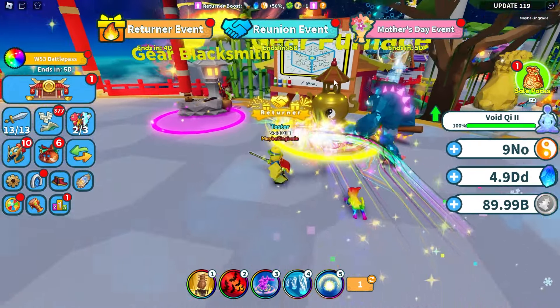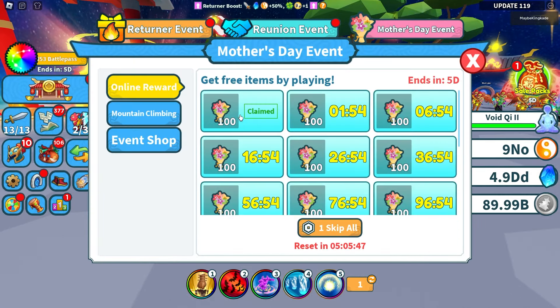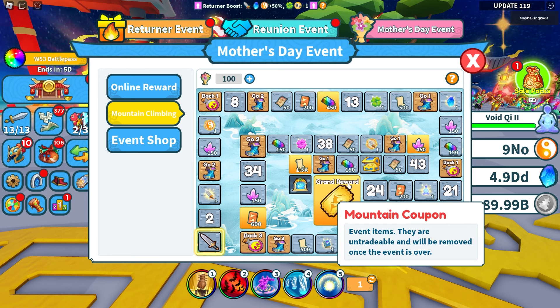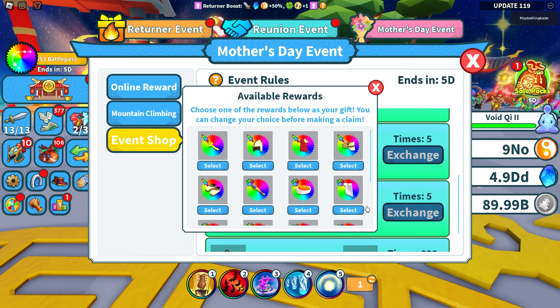If you don't want to get gears from the gear furnace, you can check out the brand new Mother's Day event. If we open this up, we can get these flowers just by playing the game, and then spend them over here to complete this. At the very end, we get the grand reward, which is the mountain coupons, and we can spend those mountain coupons over here to select different things.